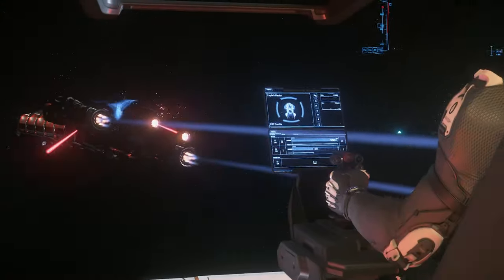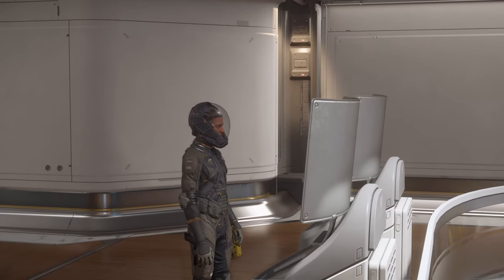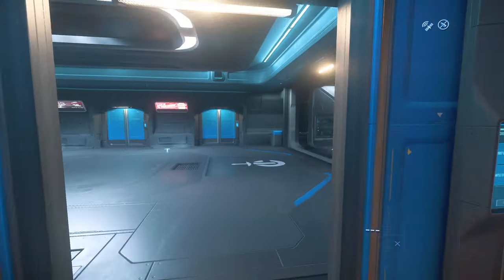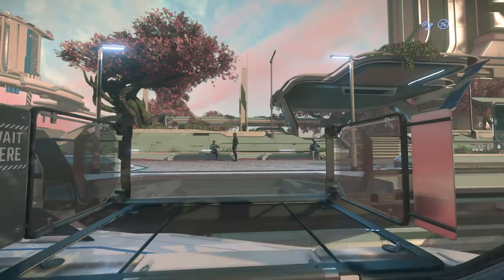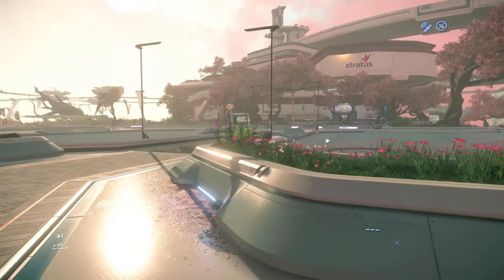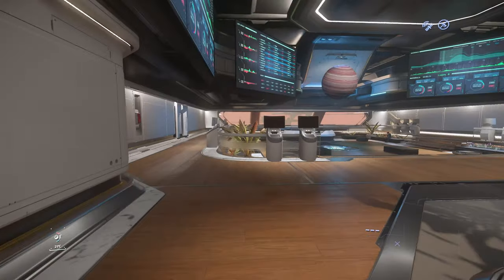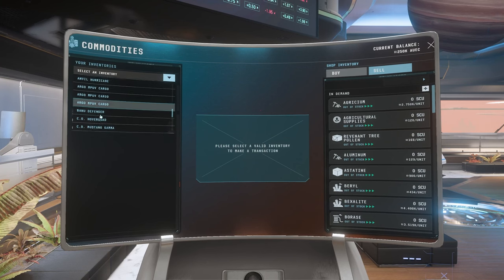The trading hub on Orison is the closest and the safest, so I'm going to show you where to sell there. Once you've landed at Orison, head to the shuttle station. Take the shuttle on the right outside of the elevators and head to the Cloud View Center. Exit the shuttle to the right and go across the bridge directly across from the habs. You're going to see a building with a golden globe on it — this is the TDD. Head inside to a console and you should be able to select your Vulture and sell immediately.